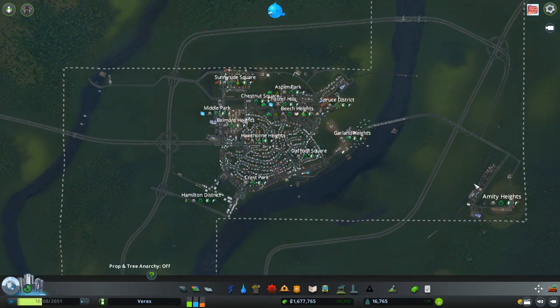I bought this land specifically for the train connection, with a cargo station over here and here. And I brought the train underground to have the space still available. And I also have a train station here,